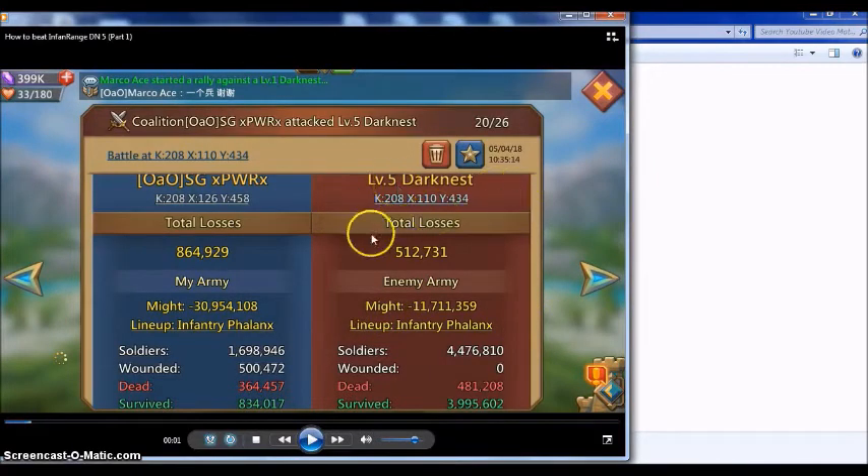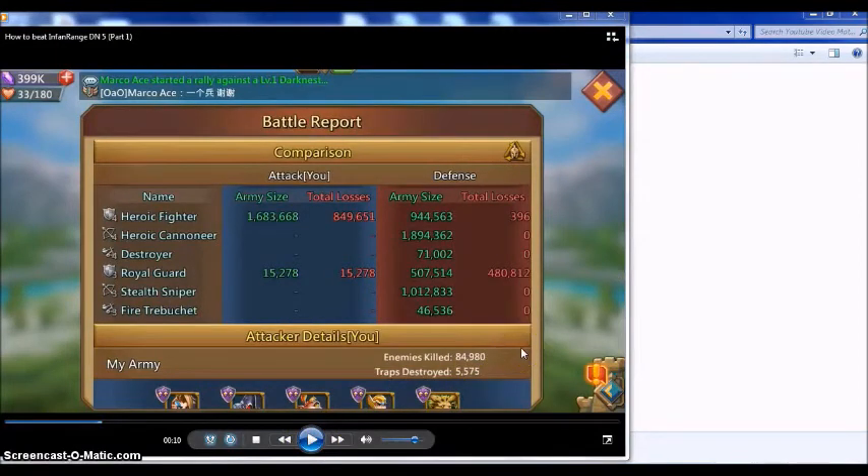Now we're going to go through a few battle reports to figure out how to do this level 5 Darkness infantry-range. The first thing you notice is that this is only a 1.7 million rally — far from a full rally — which is a typical troop count for Darkness 5. The plan was to send full infantry, hoping the front line would be ranged, but usually that is not the case. Most certainly the infantry is going to be the front line.